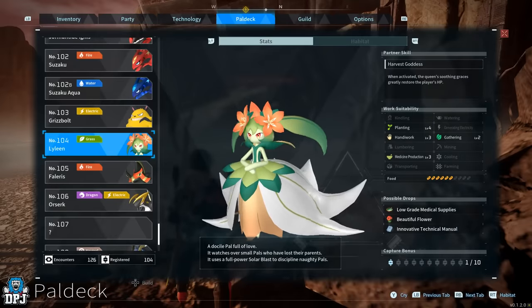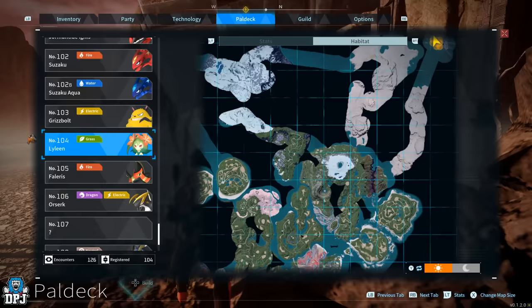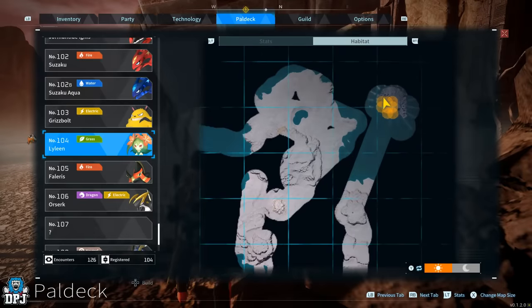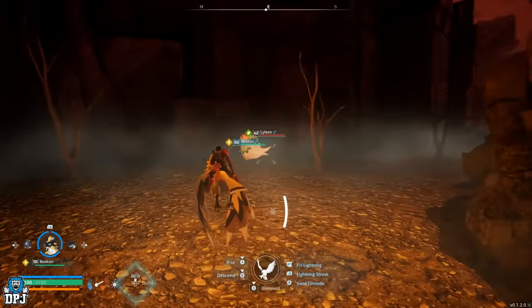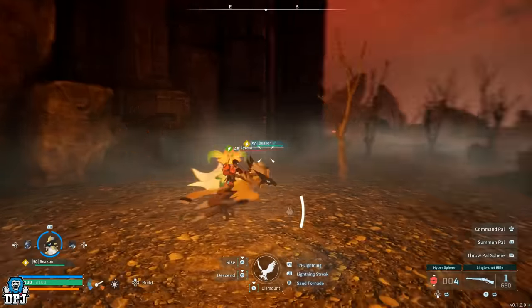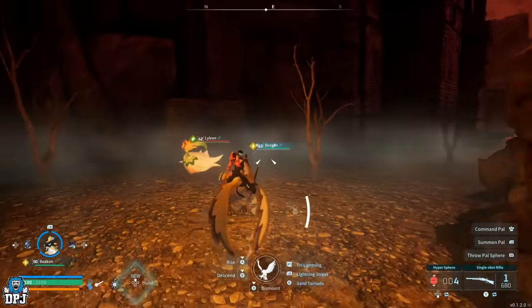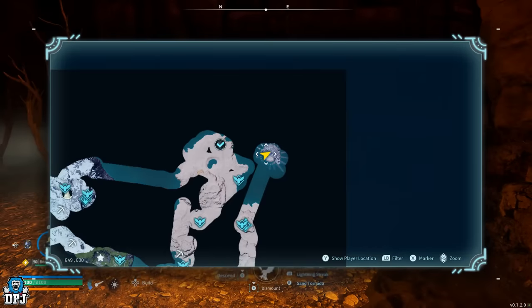Next up, the only pal in the game with level 4 in planting is Lyleen. Lyleen is exclusive to one of the small islands, this time in the top right area. The same rules apply: bring heat and cold resistant armor as well as your best spheres to catch these. And don't forget you'll need a breeding pair if you want to reach level 5 in planting.